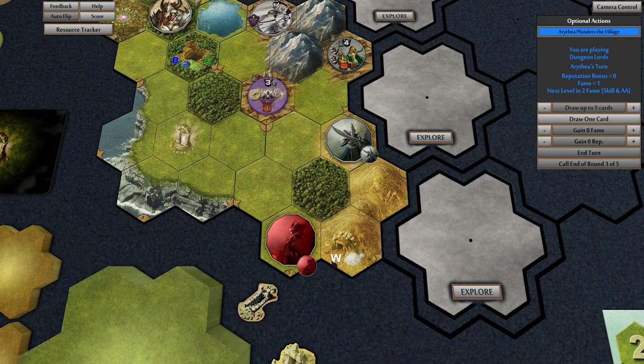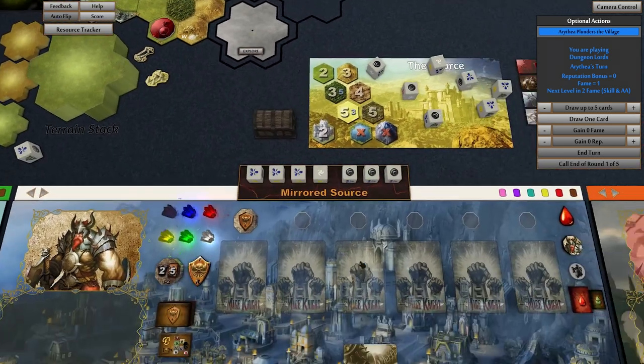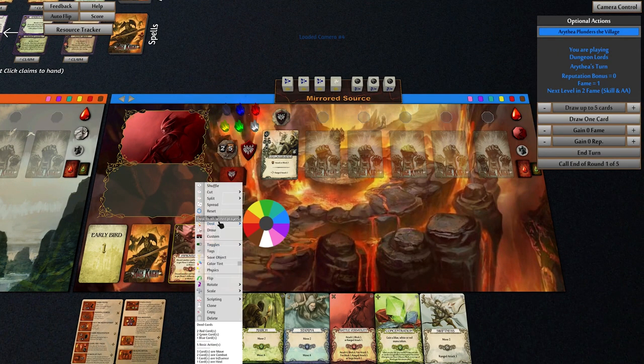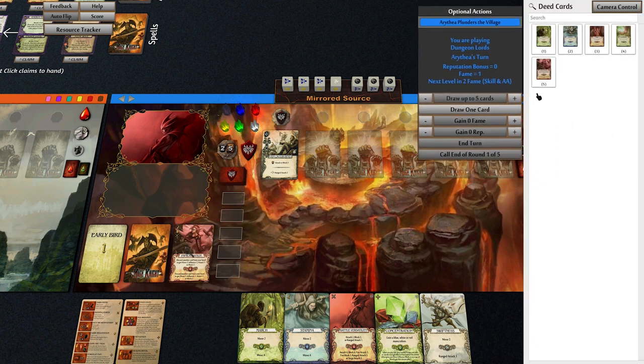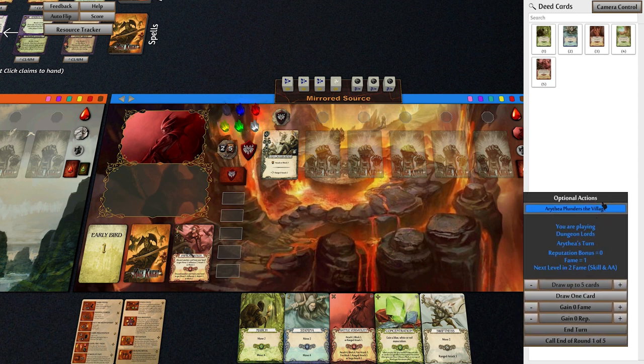We've got two choices. It's five points to open up here — we need three to get in there, another two to open there, so that's five points. But for five points we almost get to here: two, four, six. With her taking over this location it's probably going to force Norwin to explore for us. As much as it's actually a cool idea to go here and get the white crystal — if we look at our used deed deck we have got six deeds left.